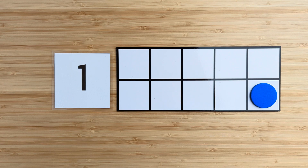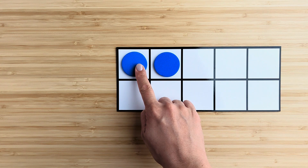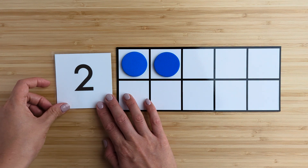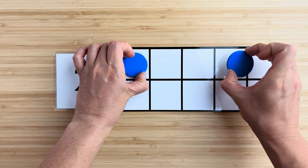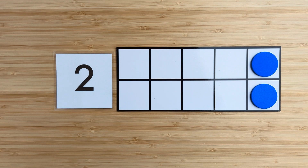Good job. Let's try another one. How many in all? Point and count. One, two. Two. There are two blue circles. What if I move them around? How many in all?